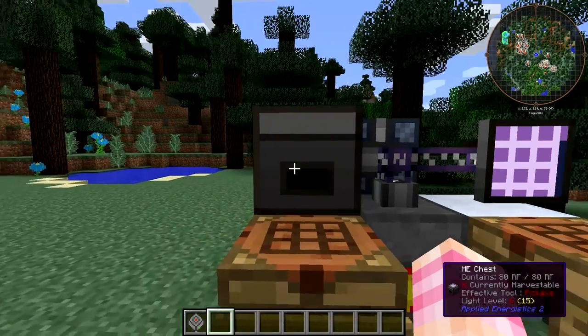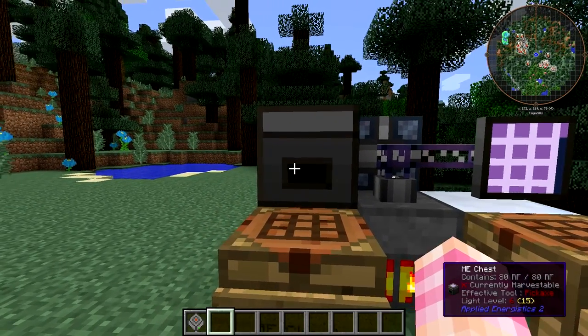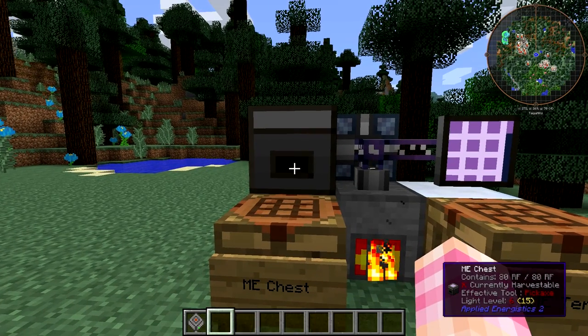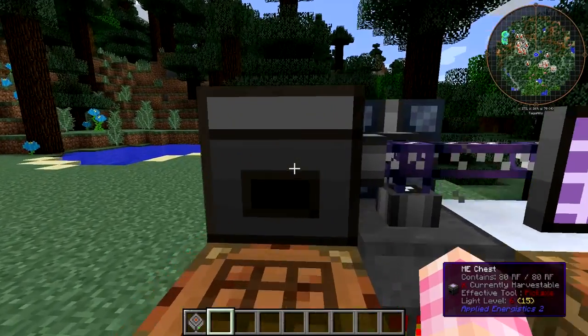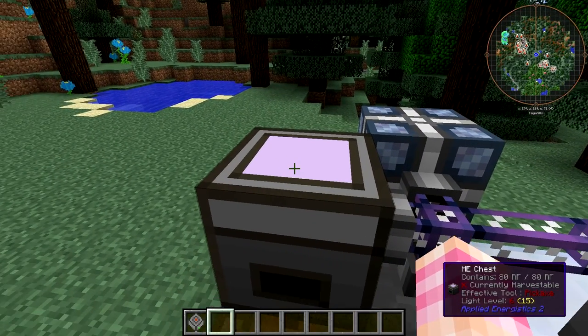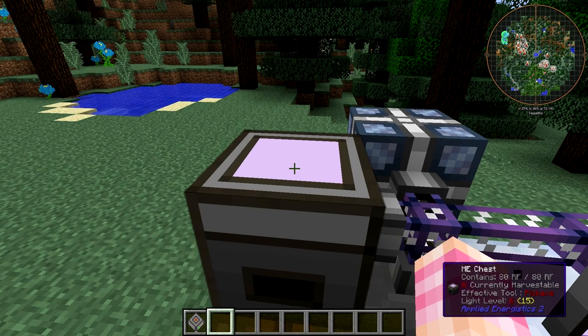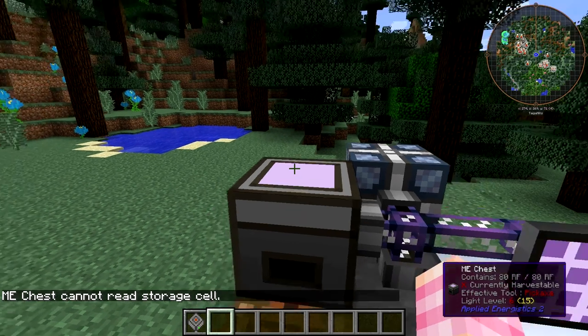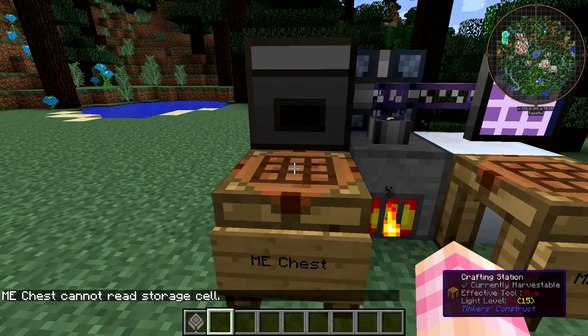The simplest ME system possible in the entire mod is simply to use the ME chest. The ME chest is just a powerful chest — it can hold a lot of stuff, but it is still just a chest. However, if you right-click on the chest right now, it'll say it cannot restore itself, so we'll also need to craft that. Let's take a look at how to craft the ME chest.